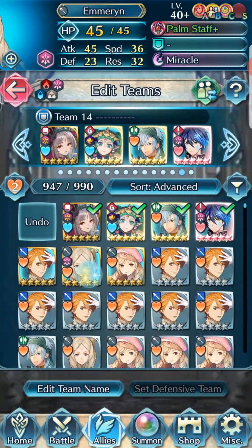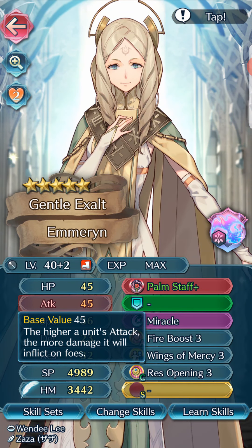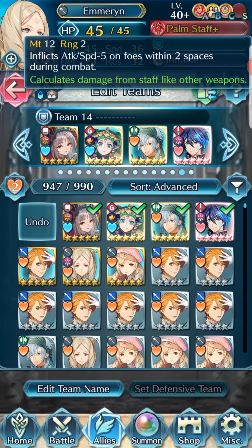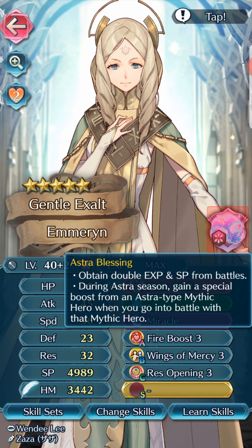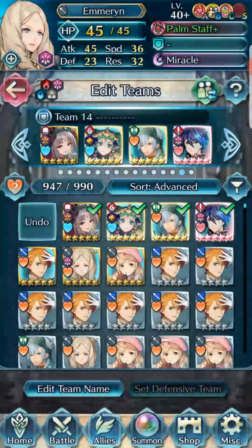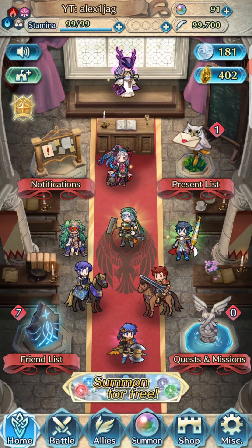Emoryn is only plus-two — the two free copies I got, and this is the very first Emoryn I've summoned since then. She's plus HP; I'm looking for a plus attack. She already has Palm Staff which is what I wanted, and this copy is mostly for when she's a bonus unit in AR — that's what she's blessed for. Astra season is where she'll be going once she's finished. That's it for this summoning session — thank you all for watching, I'll see you all next time. Bye!